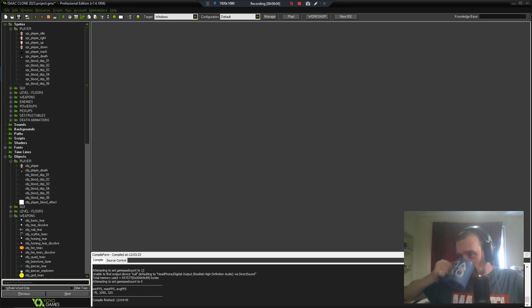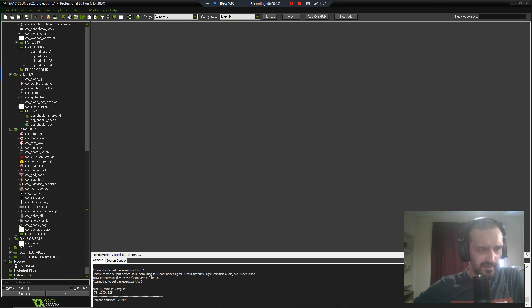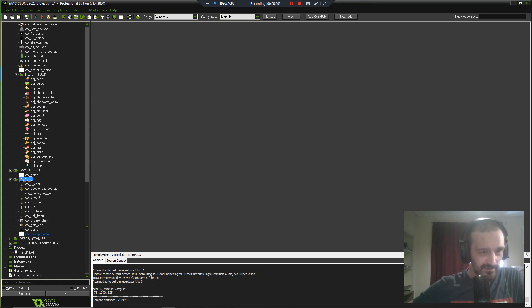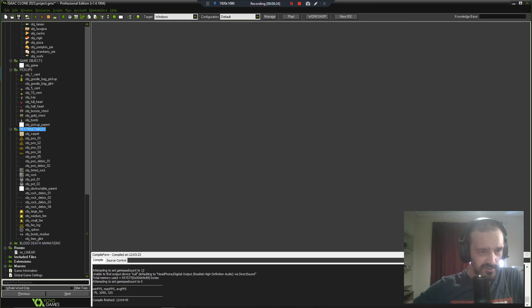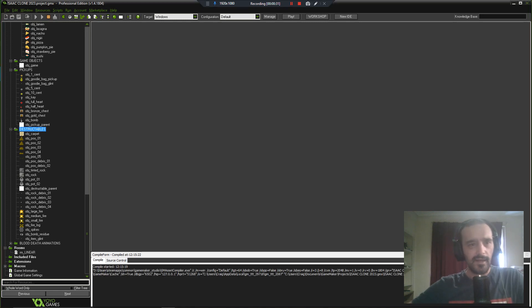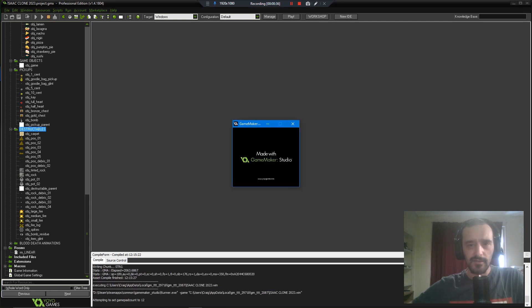I think I've made enough progress for this video. As you can see, there's quite a lot of objects, still low enemies, a lot of destructibles, and some changes to the player code and the random generator. Here is what I've got so far.